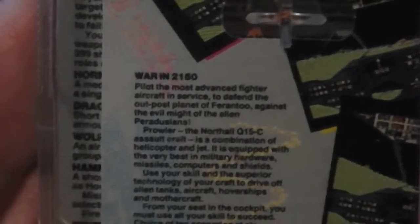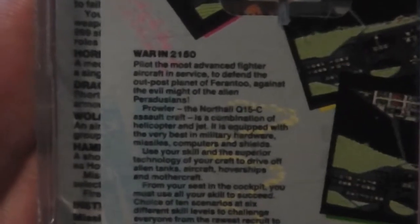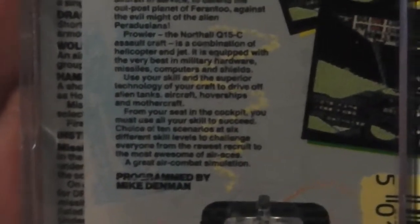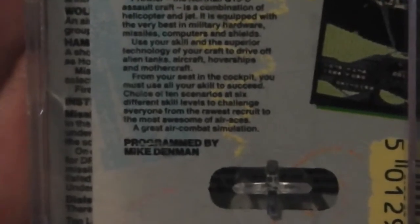On the back we've got some screenshots wherein you can see it is some kind of flight simulator - all pretty similar screenshots. The blurb says 'War in 2150 - pilot the most advanced fighter aircraft in service,' and mentions the Prowler Northall Q15C assault craft. At the bottom it says 'A great air combat simulation, programmed by Mike Denman.'